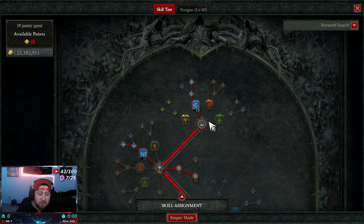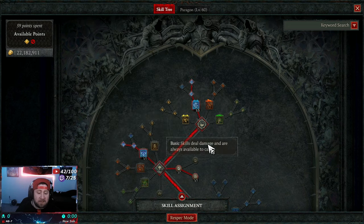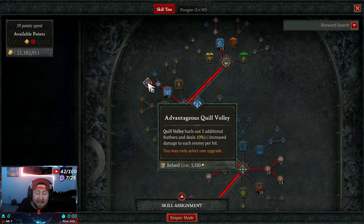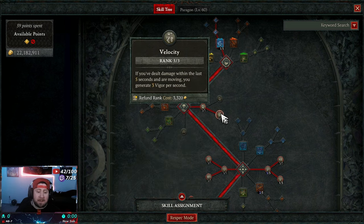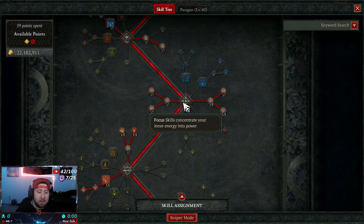Starting with skills: we take Thunder Spike into Accelerated to make enemies vulnerable, which is great. Then we max out Quill Volley into Advantageous Quill Volley, which hurls out three additional feathers dealing increased damage. We max out Vigorous for even more core skill generation, then Velocity — enemies you've damaged in the last five seconds that are moving generate three vigor. This is fantastic.